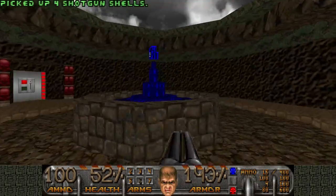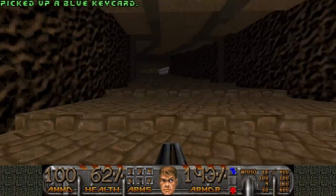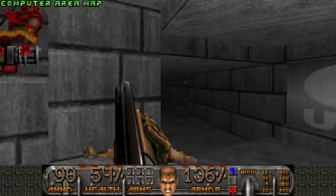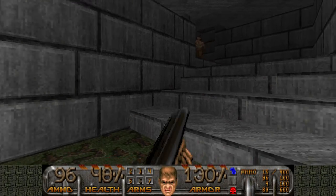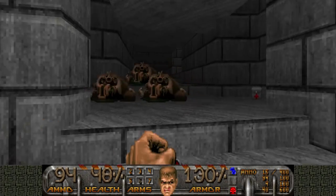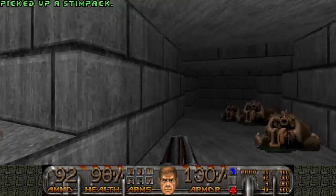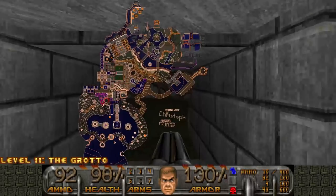Oh yeah, here's another key — three keys, three more to go. Also, we still gotta grab the computer area map, which is a bit risky because of those chaingunners. I don't want to deal with those hell knights, but I was mostly afraid of the chaingunners. Now you can see with the computer area map how big the map is.